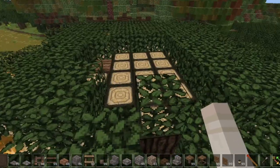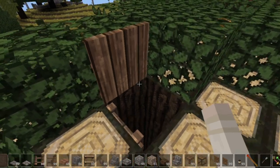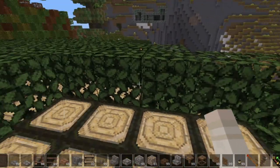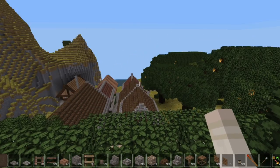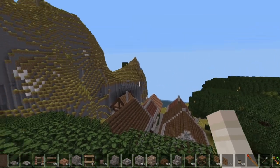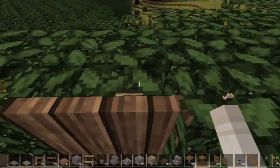Up here we're going to build a treehouse because why not — you can't see it from the ground but it makes a perfect observation point. Come back down here.